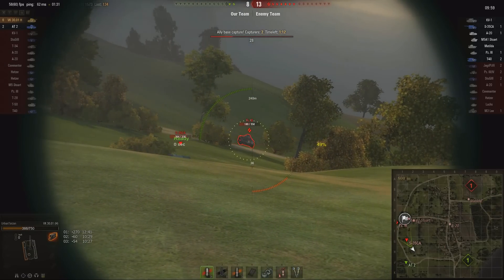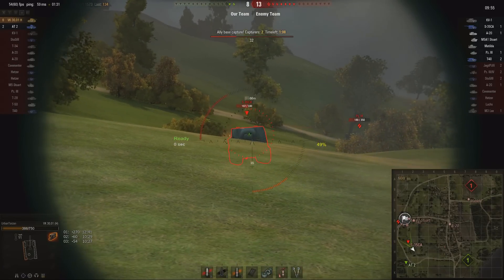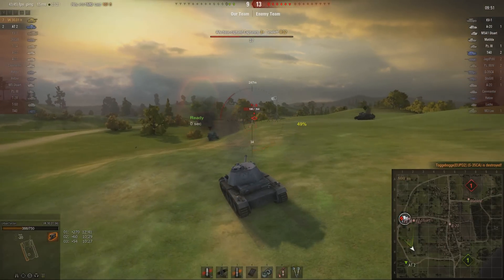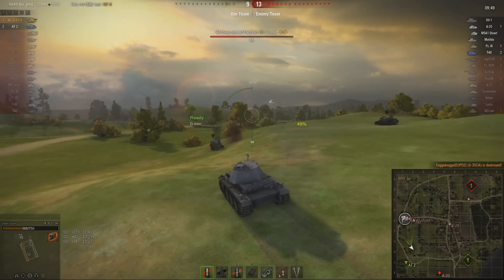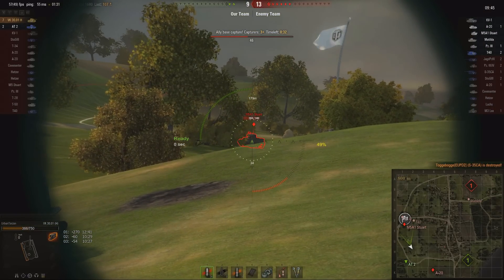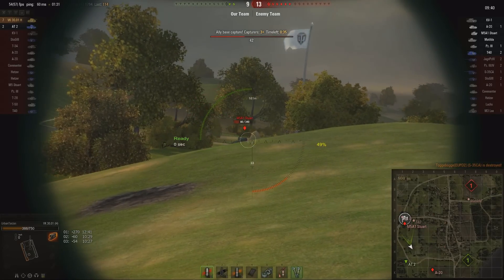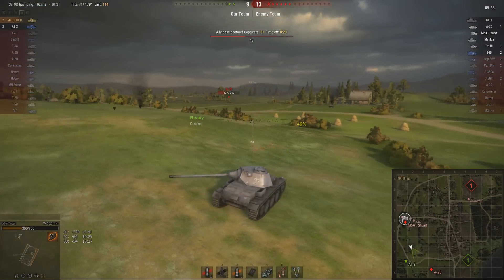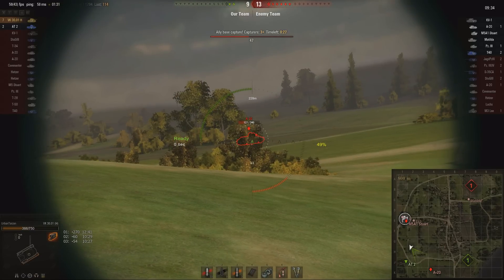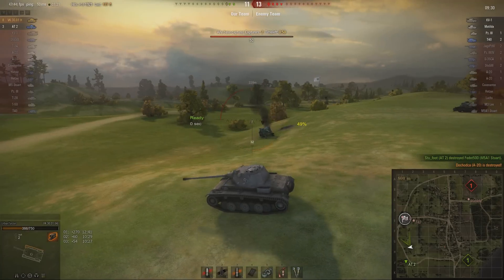Oh, this is bad - the S35 CA has a very very very dangerous gun. But he doesn't seem to be pointing it in the right direction, so again he backs off, only gives him his turret, and executes for seven kills. There's that Stuart again. Oh, we're being flanked! An A20 - he's just sitting there in the cap circle.